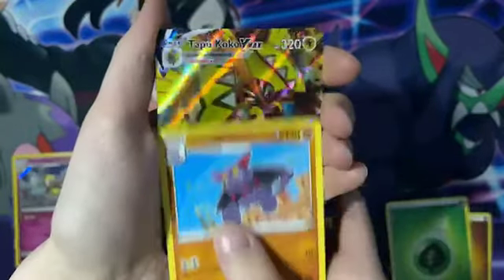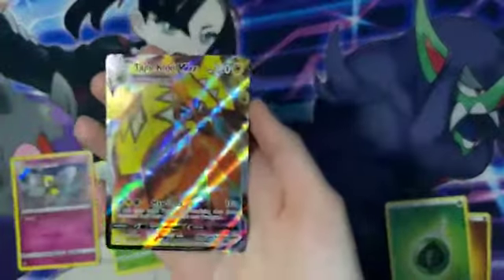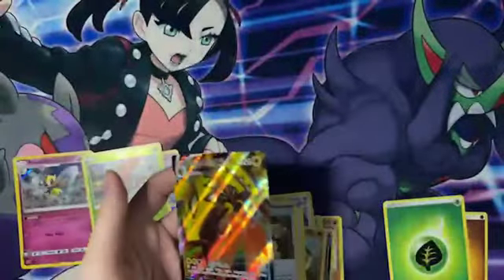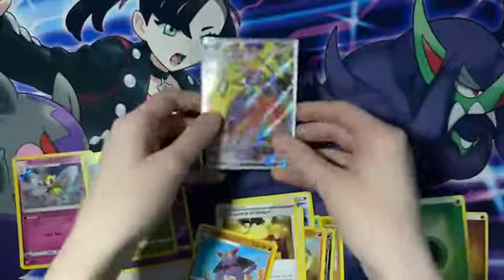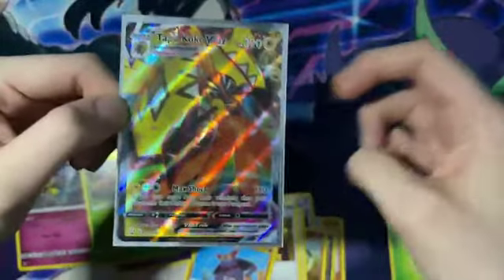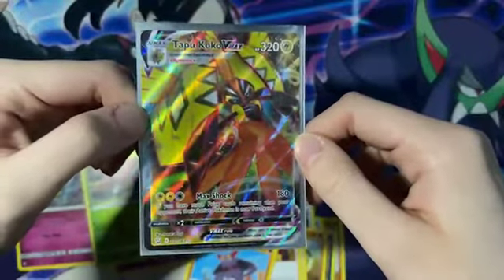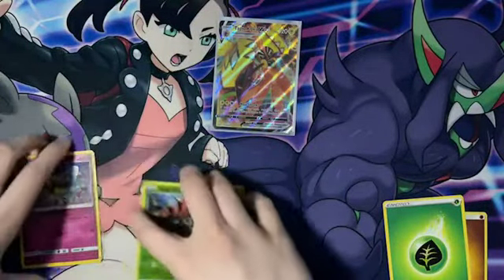This next one is our final card. No way — we get the Tapu Bulu and Tapu Koko back to back! Let me get a little sleeve for our home slice Tapu Koko. Oh my god, you're kidding me. That's amazing. I screwed up this pack so badly, but we still managed to pull a VMAX. This is so sick. I already have two VMAXs from this set — Battle Styles. Oh my god, amazing. Absolutely amazing. I'm so grateful. I am just ecstatic right now. That's insane.